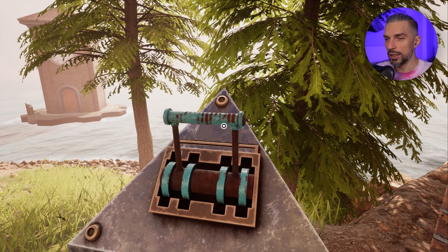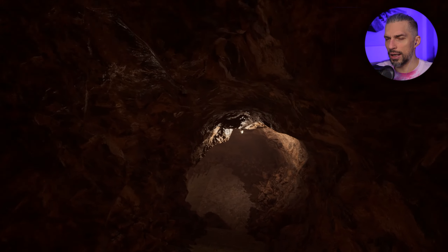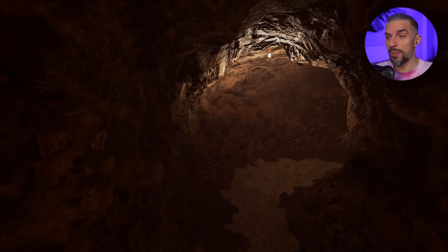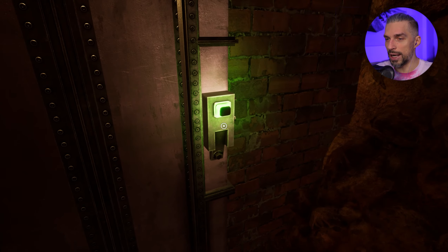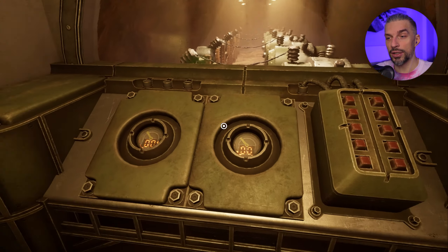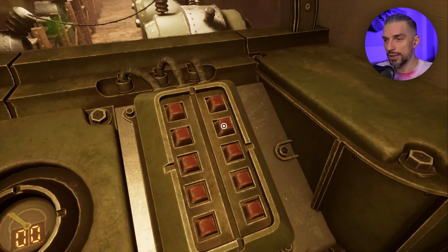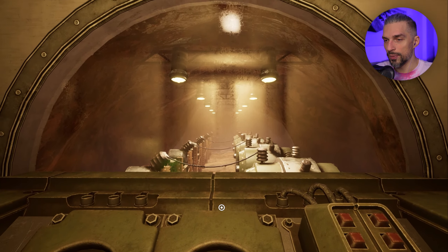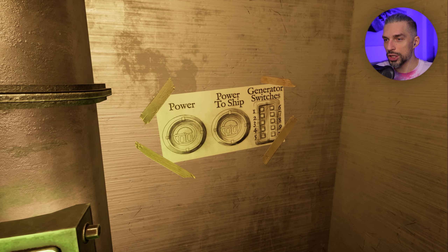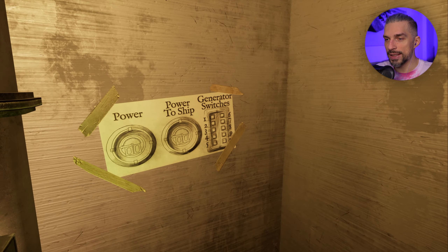I like how this one is there but not working. Okay, going underground. I don't know what's happening in this game - it's cool and mysterious. That seems like a generator to me, and it's off - zero, zero. Power to the ship, power to the ship. Generator switches - one, two, three, four, five, six, seven, eight, nine, ten.